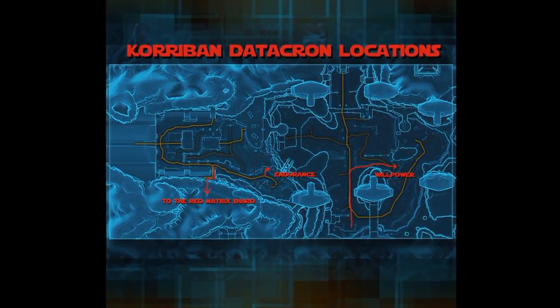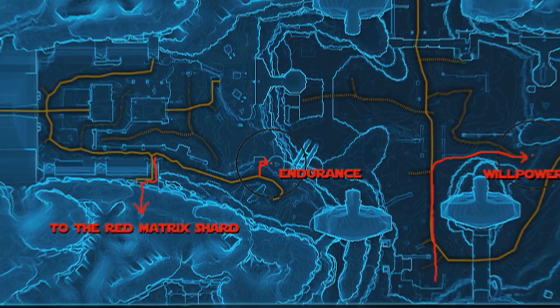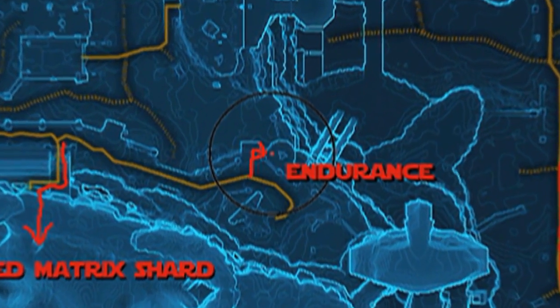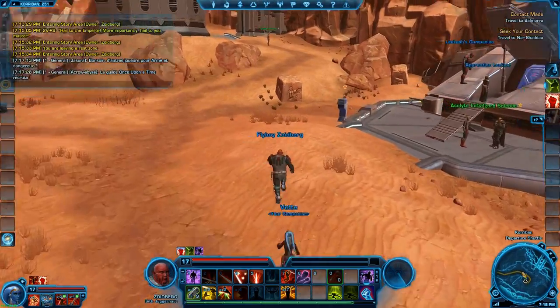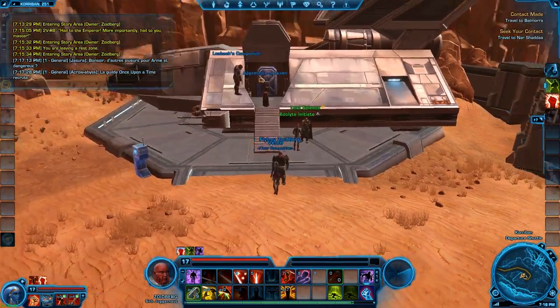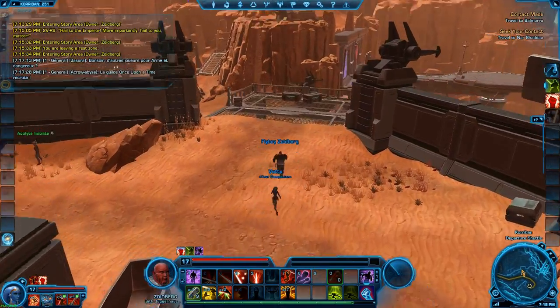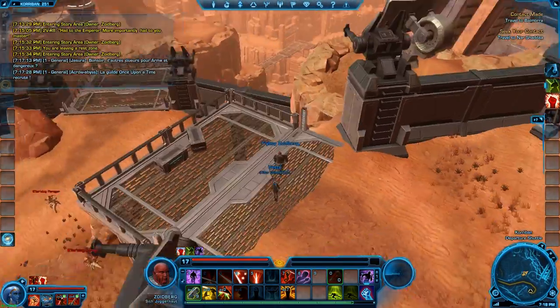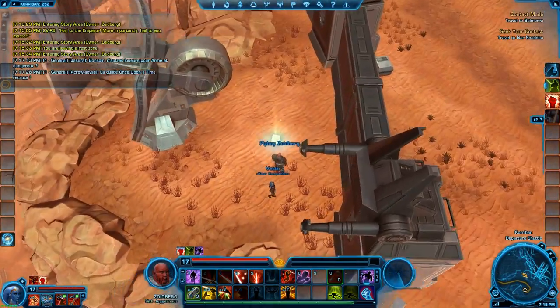Next up I will show you the datacron location for the endurance datacron. It is very easy to find. You go down to the shuttle which is parked almost right next to it. Then it is basically turn around, run out here to the small ledge, and just walk right over to it.